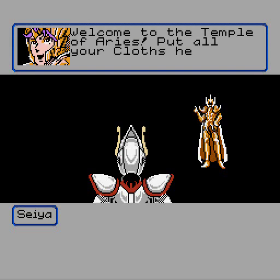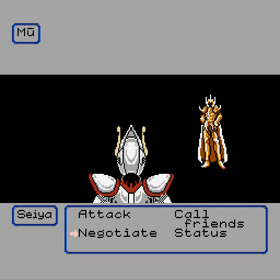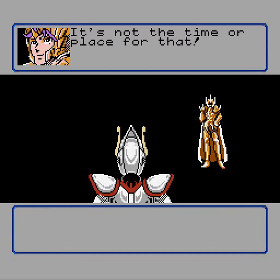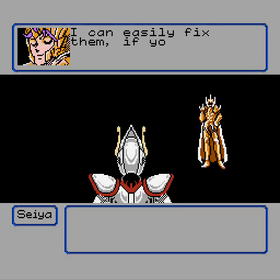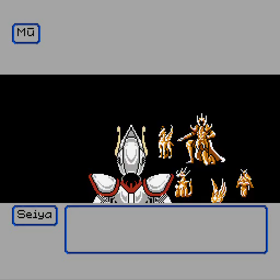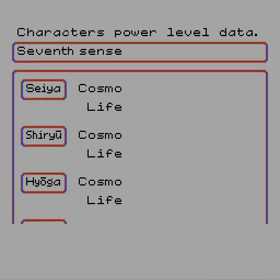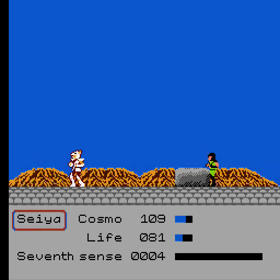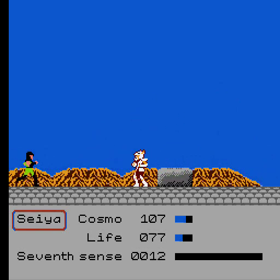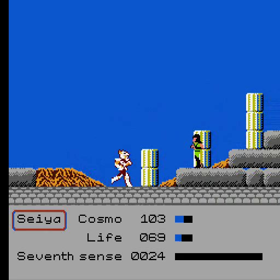It looks like a boss battle, but actually it's not — you can't attack him, you just talk to him, and he'll fix your armor or something like that. Apparently all of this is based very closely on the animated series. Each level you can choose what character you want to play; some are better than others against certain bosses. You have two meters: Cosmo — it's like Saint Seiya's version of the Force — and health. You can go around killing enemies and racking up seventh sense, which you can use to refill your Cosmo and health. So the Saints are basically vampires who stay alive by consuming the life force of the people they murdered.